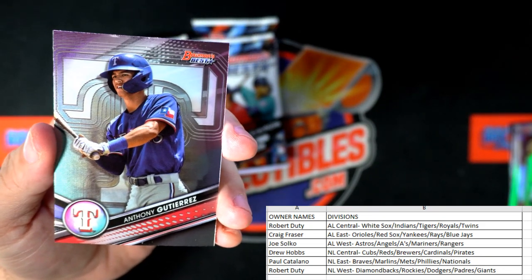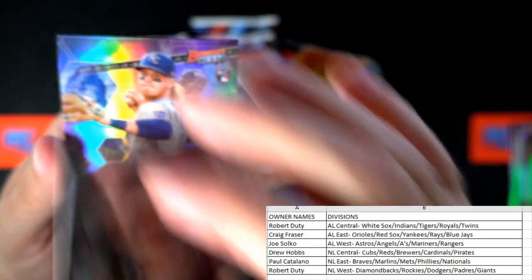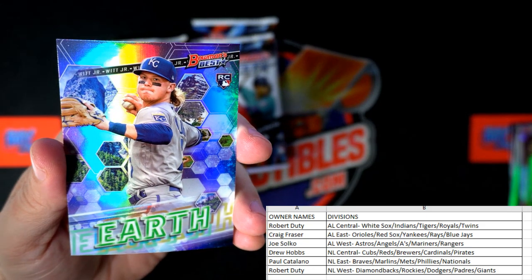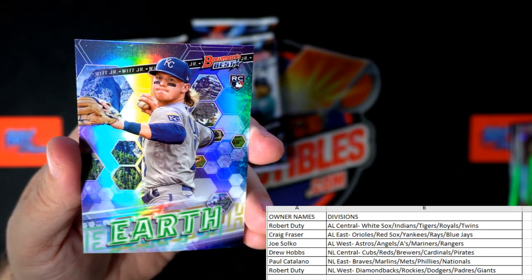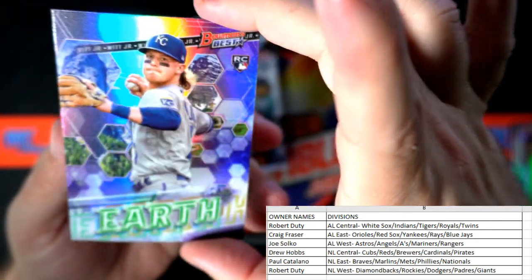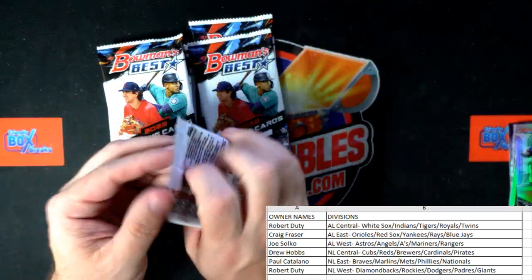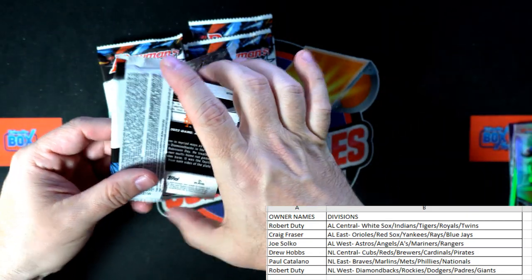Anthony Gutierrez, Texas Rangers. And we got Ryan Mountcastle, Orioles. And we got an Earth rookie card — this is Bobby Witt Jr.! That is sick right there, and that's going out to Robert D. Just pulled a nasty Bobby Witt Jr., man. Look at that, nice pull. And another Bobby Witt Jr. rookie card for Robert D. — so it's been a great box so far, my goodness.